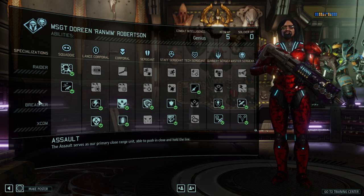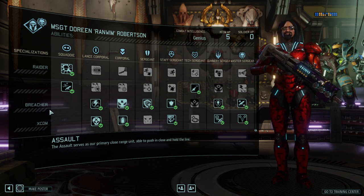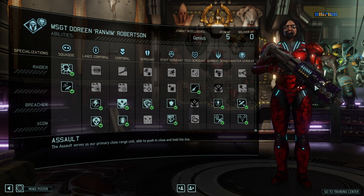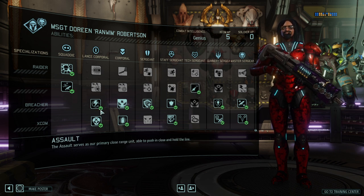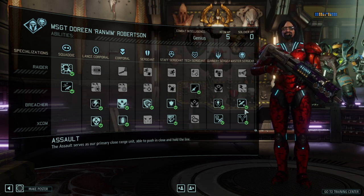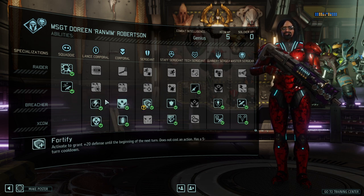For the Assault class, the Breacher build is the way to go in my perspective. The Breacher traits give the Assault class much-needed survivability, and the Assault's offensive powers are already strong enough. They become even stronger with one particular skill — Rapid Fire — and that's really all you need. The Assault is relatively straightforward compared to other classes.